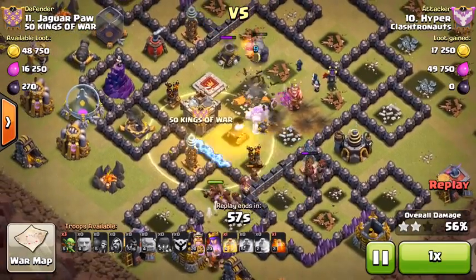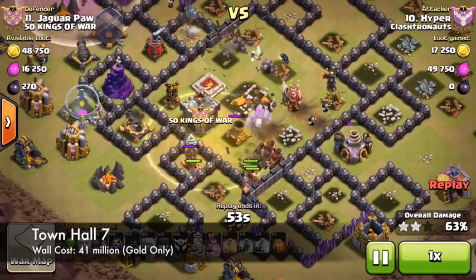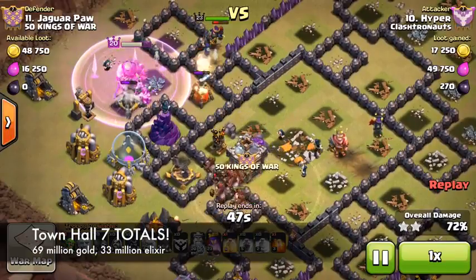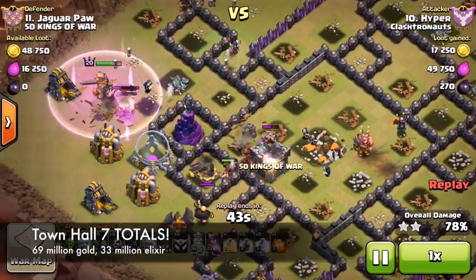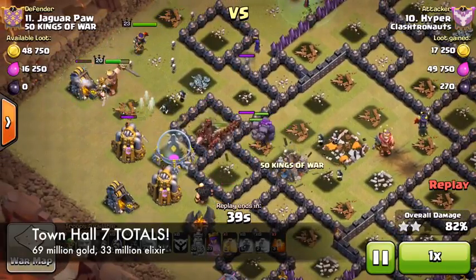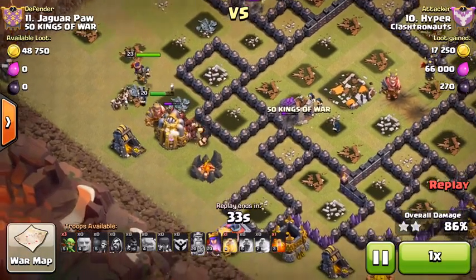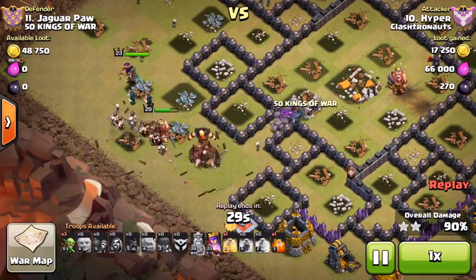To counterbalance that, walls cost $41 million gold at Town Hall 7. So in total, it's $69 million gold and $33 million elixir. Even though gold is double the elixir, you'll cut into elixir through donations and army compositions. At worst, you might have a week or two of full elixir storage, but Town Hall 7 is actually pretty balanced.